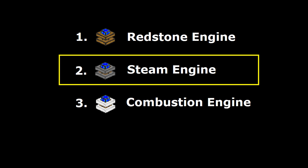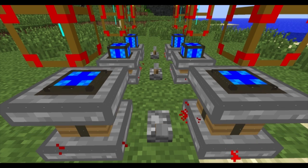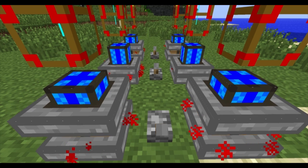Steam engines are one tier up from redstone engines. They're relatively cheap to build, they don't require active cooling, and they use easily obtainable fuel.